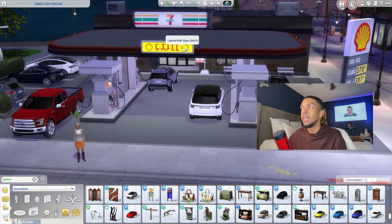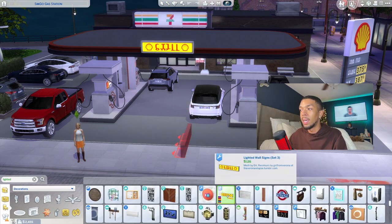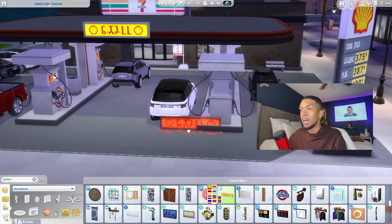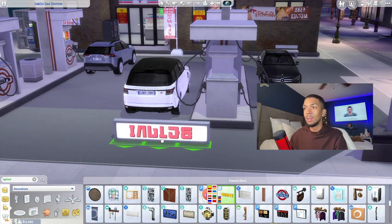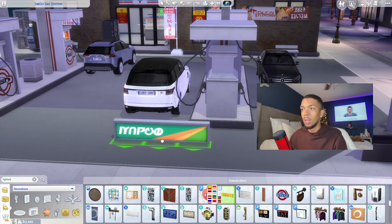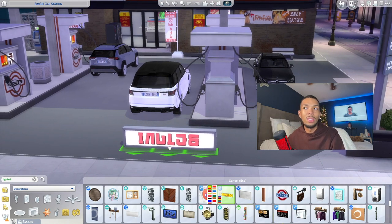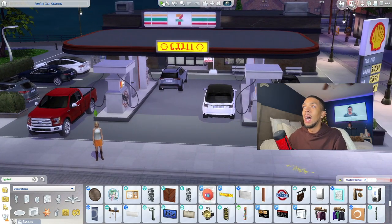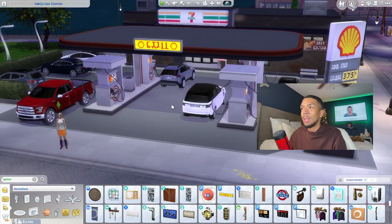The sign that matches is from a completely different set — it's from the Lighted Wall Signs set, also by Verona. This sign comes in a bunch of different variations: McDonald's, Chevron, Family Dollar, Walmart — all in Simlish. I love having Simlish in the game because everything else is Simlish. I always see amazing builds of Walmarts and Targets, but it's always in English, and I prefer keeping it consistent.